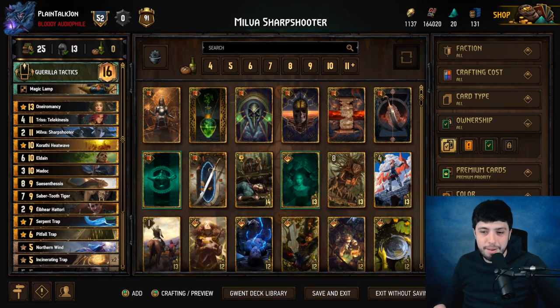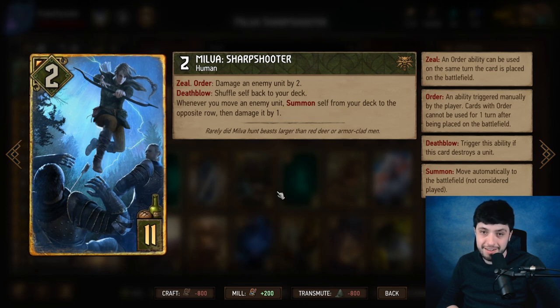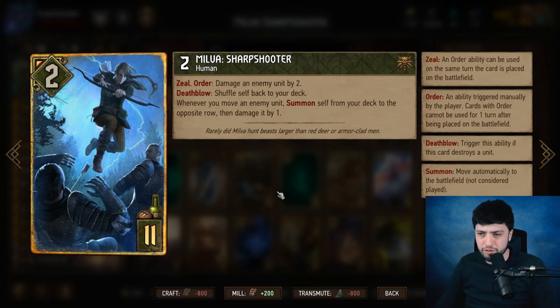Welcome to my hot take about Milva. We're talking about one of the elephants in the room. At this point, it's already been confirmed that CDPR is going to hotfix Radovid to make sure he doesn't work with Uprising. So now I think everybody's eyes, at least in the Gwent community, is looking at Milva Sharpshooter.